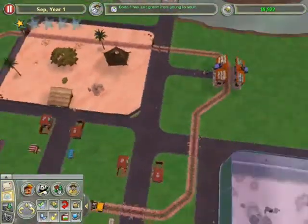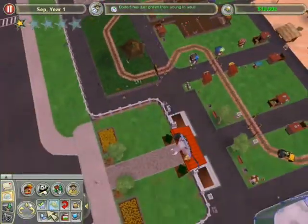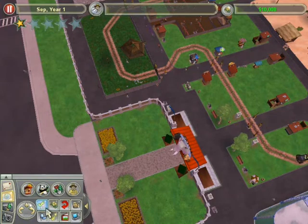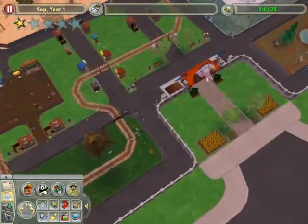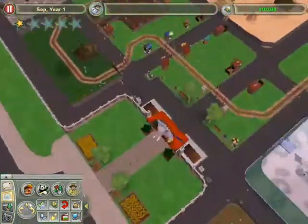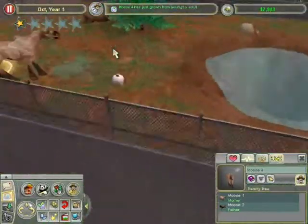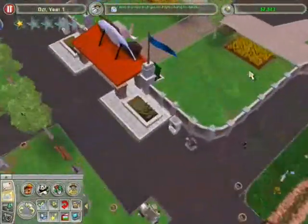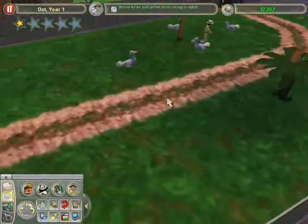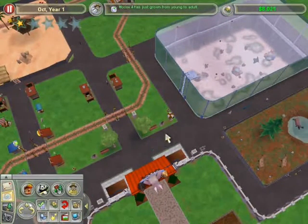We gotta buy some more cars here. Yeah, I think the guests would like that if we bought some more cars — it would help them too. Wait, can I see how many guests are in the zoo? Stats — guests. How many guests overall? Number of guests in my zoo right now? 40 — that's all? Wow, thought there were more. When I get about 100 guests, I think there's a grant or something. I might have to put some more dodos up for adoption. Oh, we lost money.